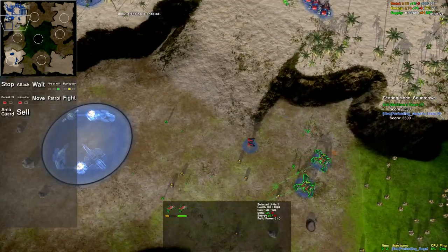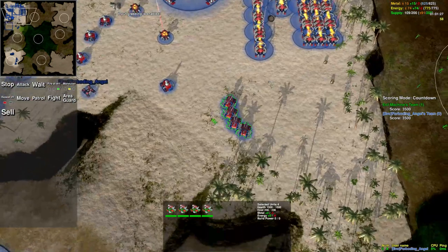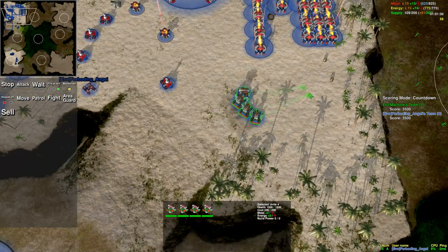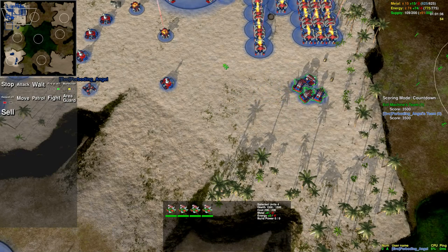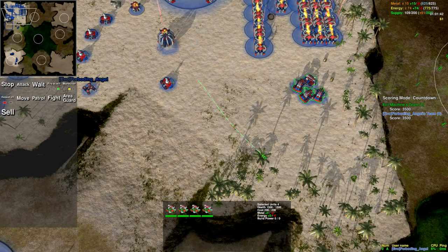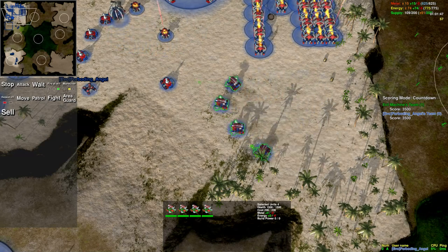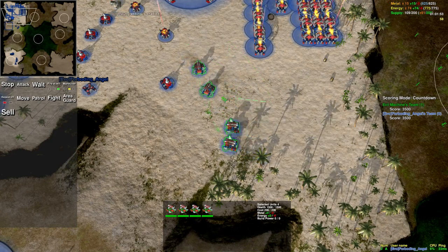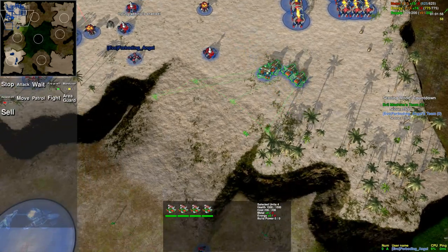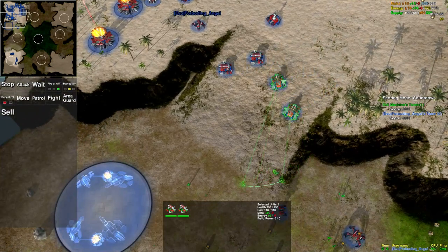Let's cover move orders quickly. If you have a group of units selected and just right-click, they'll all clump up. The best way to move your units around is to use line orders: right-click on the map and draw a line, and the units spread out within that line. You can make your own formations, and one of the most important things is you can draw your own concaves to surround and flank really easily using line orders.